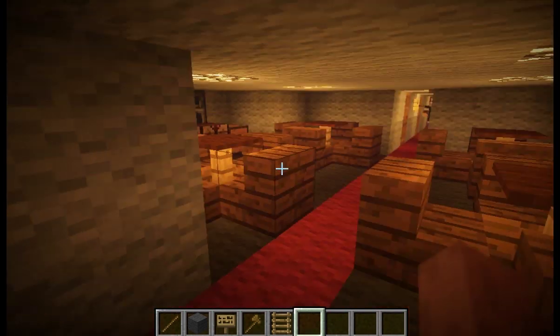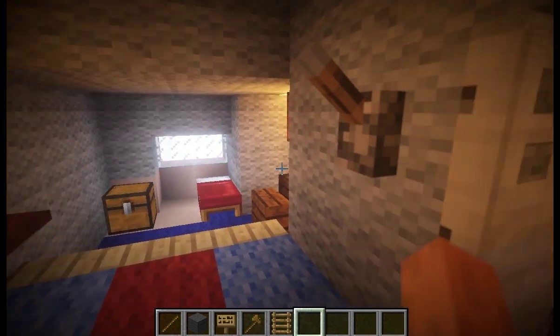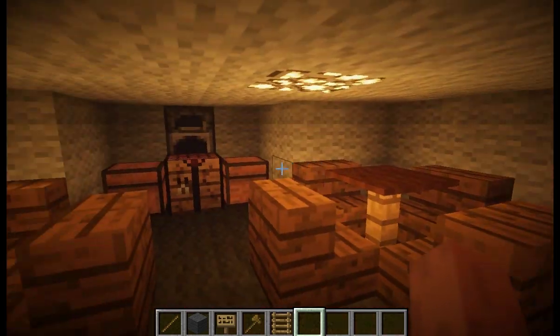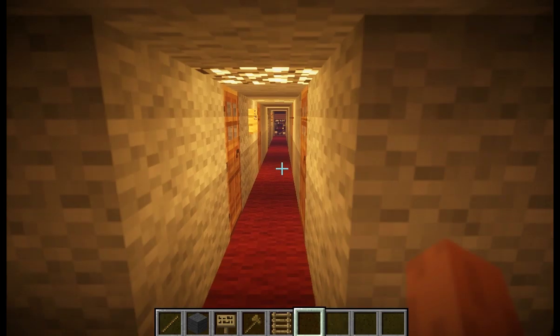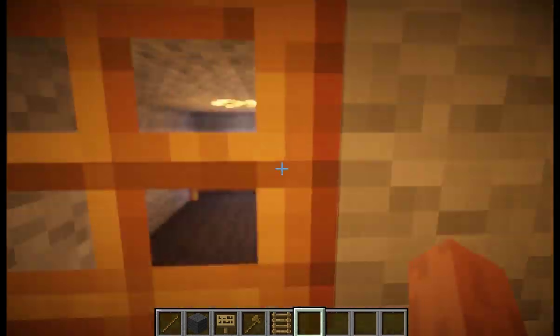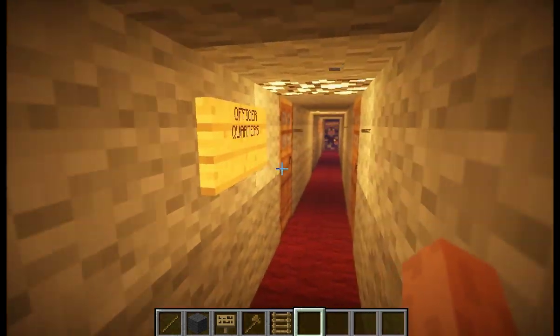Now let's head below decks and I'll show you the living areas. First, we have the mess hall. Over here is the captain's quarters. The mess hall may seem a little small, but it could be worse — it could be on one of those tiny assault crafts. Further aft, we have the officer quarters. Officers get their own private quarters on an escort carrier.